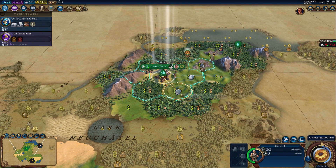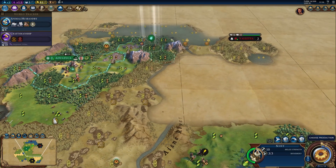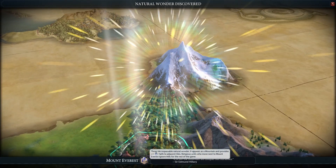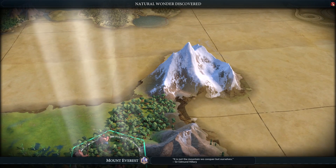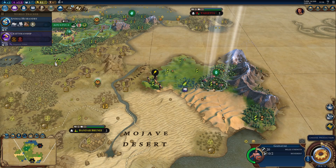Now the mines — we'll get a mine right here because that will culture bomb three adjacent tiles right away. Oh, a Natural Wonder! It's Mount Everest. This is really weird — so many parallels with my Byzantium game, it's actually a little bit creepy. And another secret society choice.